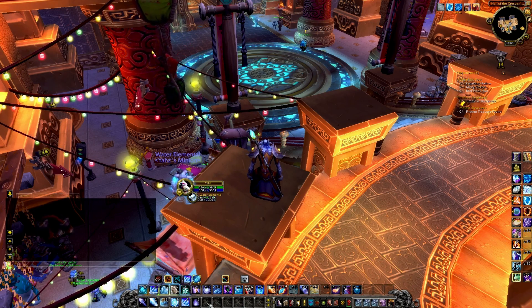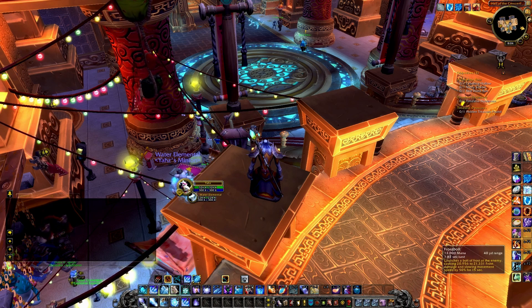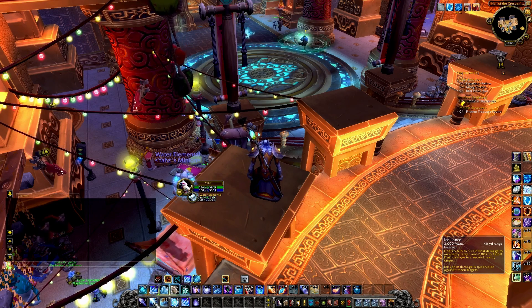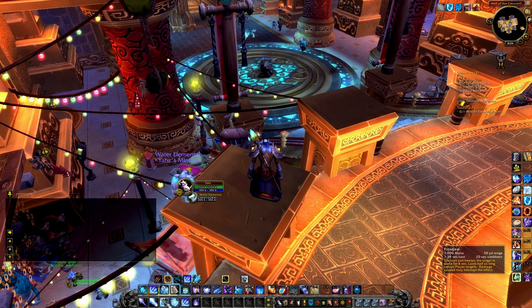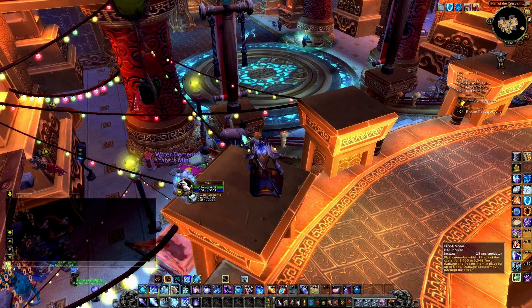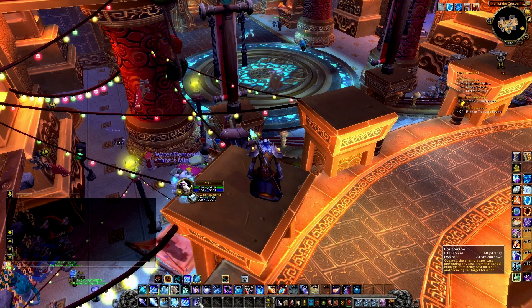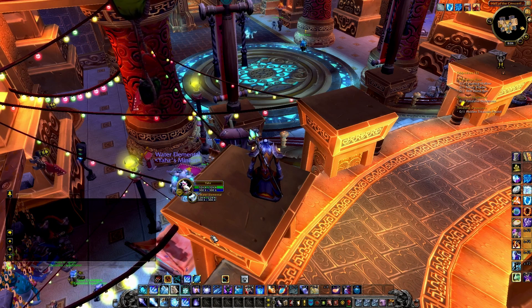We'll start with 1 to 5 — these are the abilities that we'll use the most, ones that you will generally use every single fight. So for the Frostmage, these will be: Frostbolt on 1 (the ability I use when nothing else is available), Ice Lance on 2 (my main source of big damage), Frostjaw on 3 (used on cooldown to help control enemies), Frostbomb on 4 (used every single fight), and Frostnova on 5 (used almost every fight to control multiple enemies). Finally, on the 6 key, I'm going to put my interrupt — Counterspell. I like to have my interrupt on the 6 key regardless of the class I'm playing.